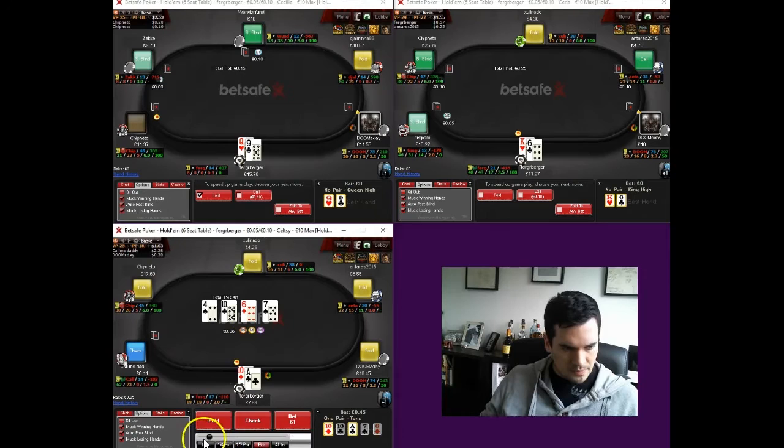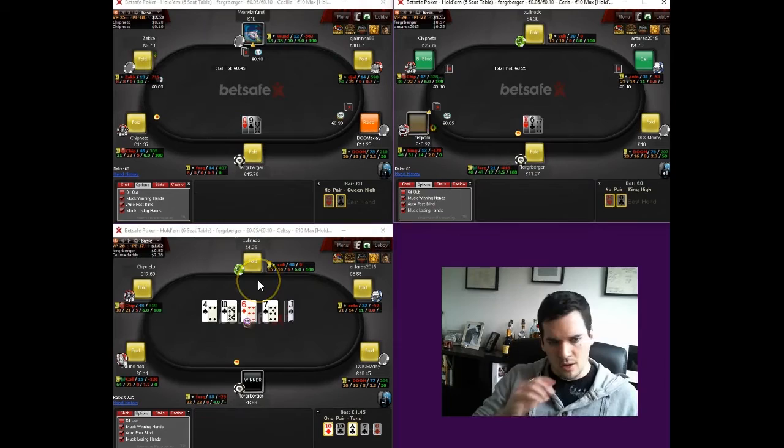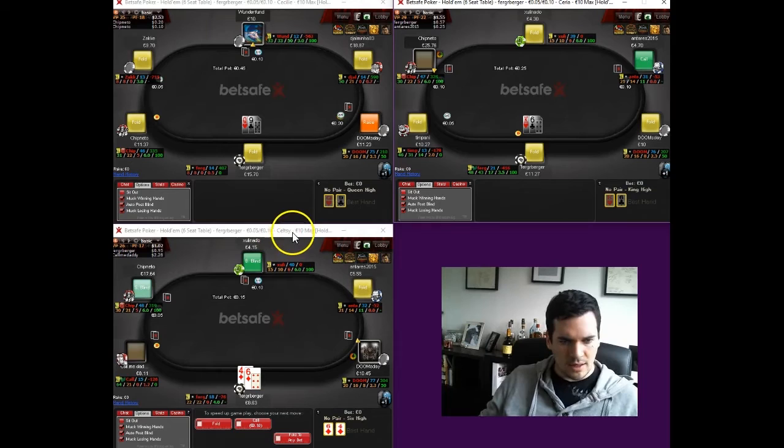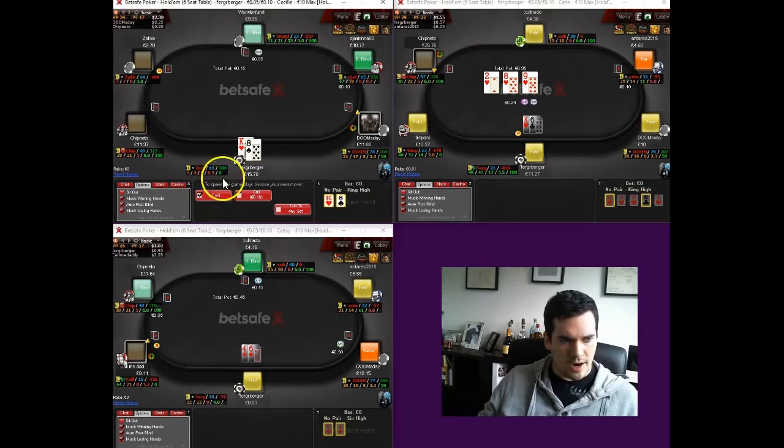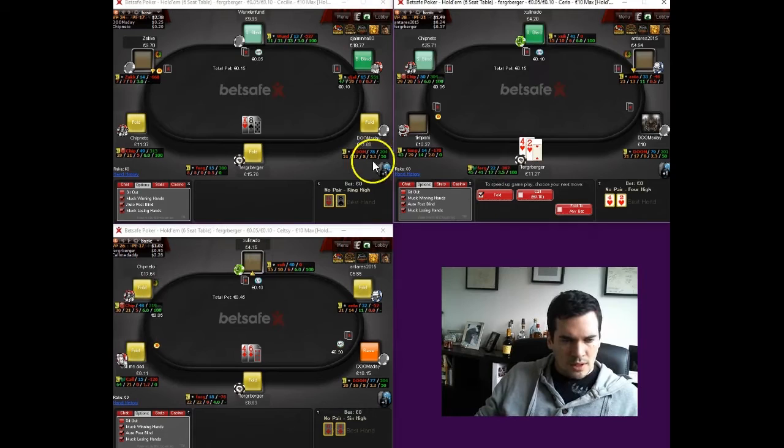We have top pair top kicker over on the bottom left table. We're just going to bet large for value now and bet river — not as large, but reasonably big on the river if he calls. We really want to punish his worst ten-X — like ten-jack, ten-queen, ten-king, those types of hands. When he check-calls the flop, I expect him to show up with those kinds of hands a reasonable percentage of the time. So those are the hands I'm targeting when I choose that sizing.